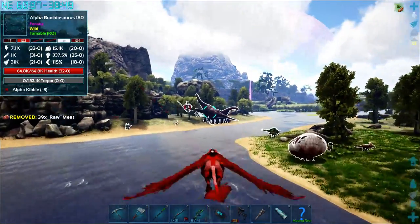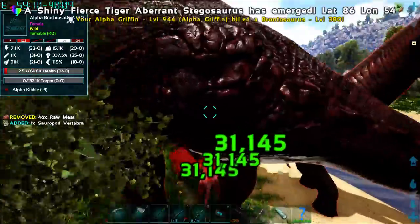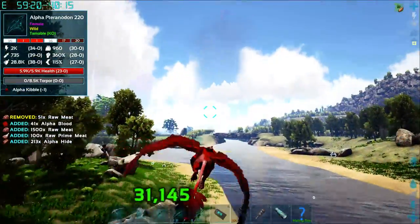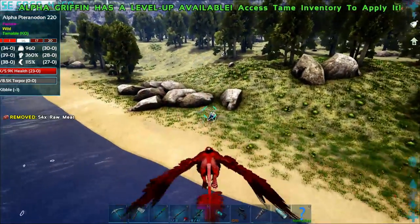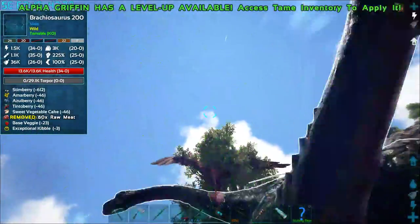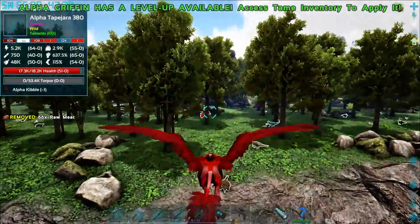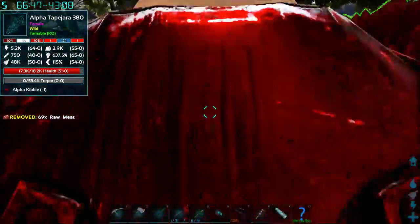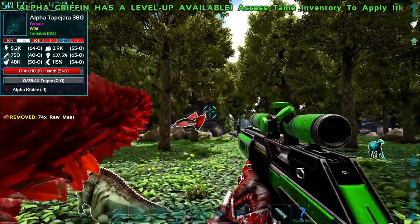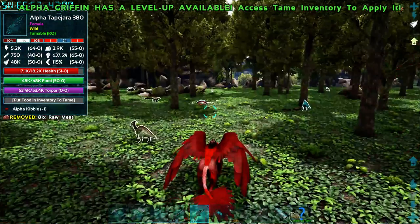Gas packs - they're so funny. I already got some Alpha Terras. Some lag there - not sure what caused that. Need some more Alpha Hide and Alpha Blood. There he is. What is that? Alpha Tappy. We can get him. I guess I don't need to dismount. Oops. Shot him one too many times. I get carried away with the sniper rifle.